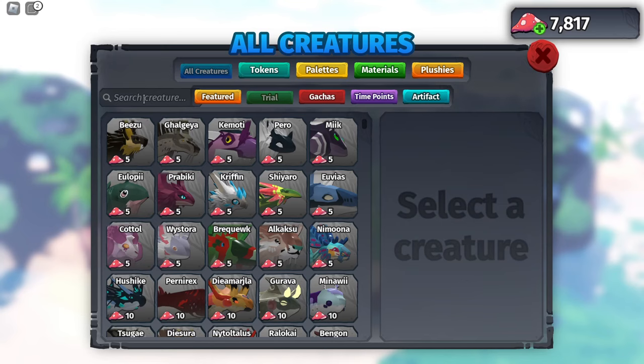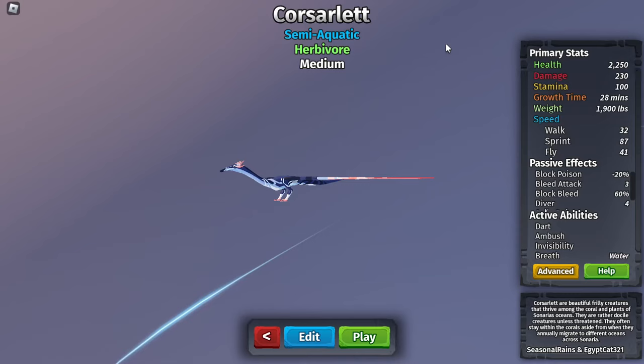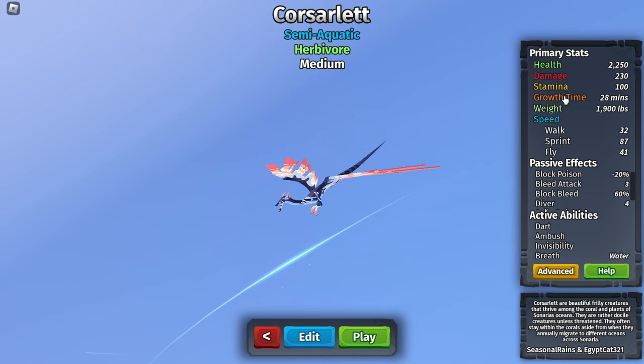I'm gonna buy a trial creature of this real quick because I'm really broke. This is a medium semi-aquatic, so it can actually go on land. But it's only a tier 3 with 2k HP. We're about to get a really weak creature here. It has 230 damage, which is actually good for its size. But 2,000 health — that's nothing. That's like tier 2 health.